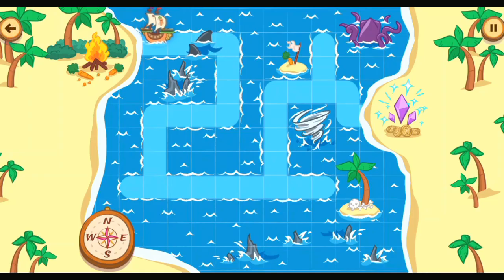Guide the ship over to the treasure. Tap on a space to move your ship there. East. South. West. South. East. North. East. It's amazing.